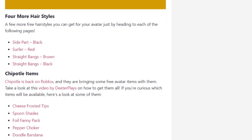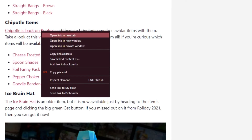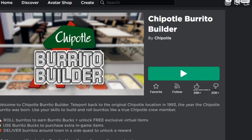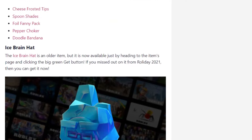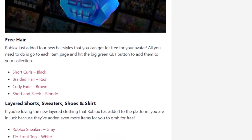For the next ones there are some hairstyles and the Chipotle items — something that was kind of related to when Roblox went down. There are free items in this game you can get: the Cheese Faucet Tips, Spring Trays for Finding Pack Pepper, Choker Doodle Bandana, and Ice Cream Hat. It's an older item but you can get it again this time. There are also some layered items.